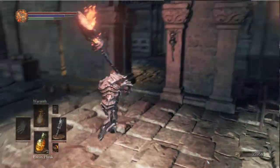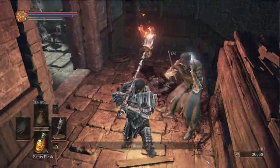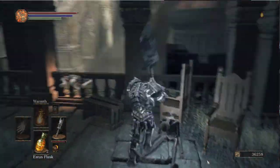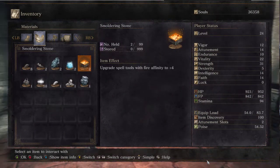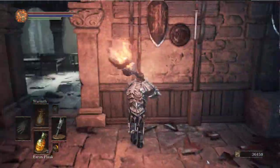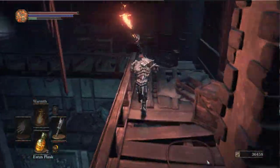What did I get? Swarming something? Spell tools is fire infinity. Maybe I should look at the different covenants or something. Maybe we could probably take care of that once we get to Firelink and whatnot. Let's see if there's anything - I mean, I know there's stuff over here. Let's see if they changed anything up.